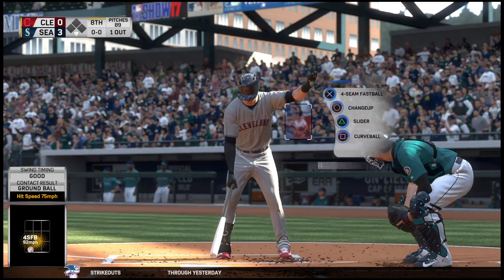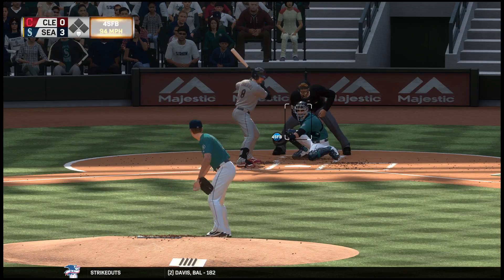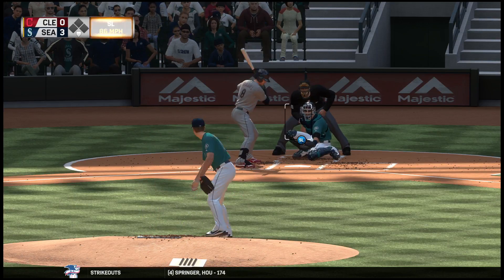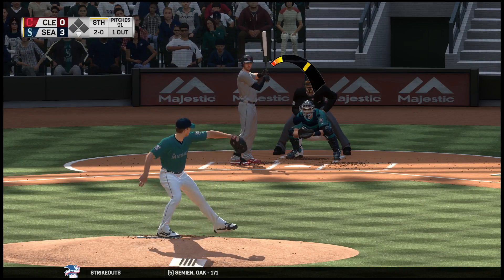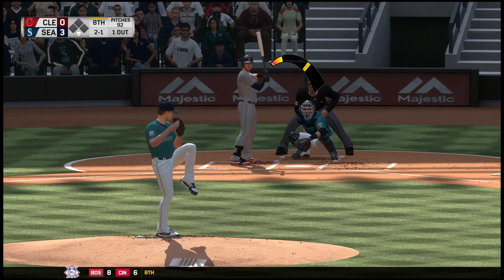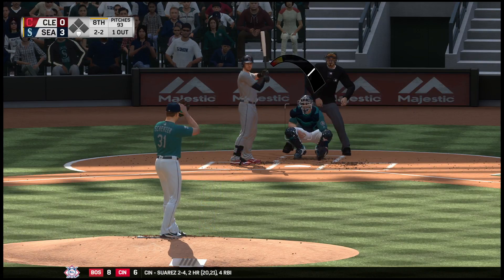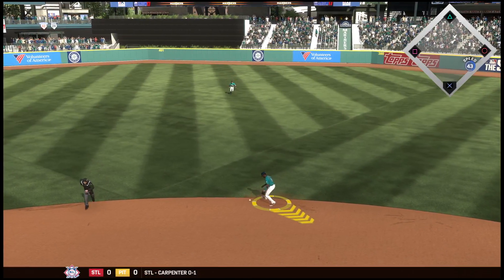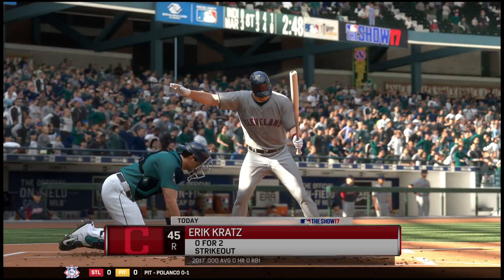The right fielder, number eight, stepping in — Lonnie Chisholm, one for two on his line so far. Ball one, one out, nobody on. Perhaps a little low there, it's 2-0. He lays the fastball in to get the count back to 2-1. He gets just a piece — this is chopped foul at home plate — and then a dive and he knocks it down, but not really much of a chance to recover as he'll reach first on what will undoubtedly be scored as an infield hit.